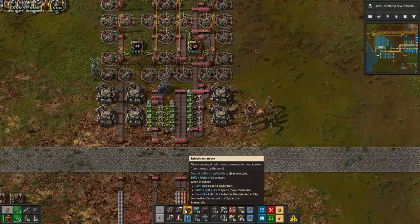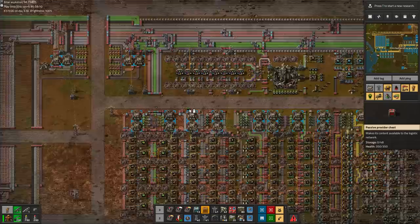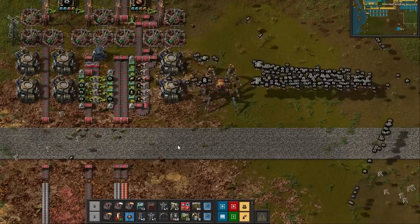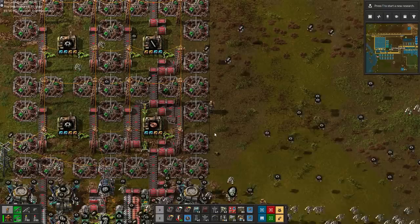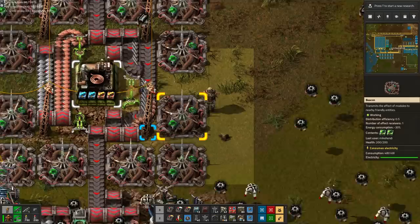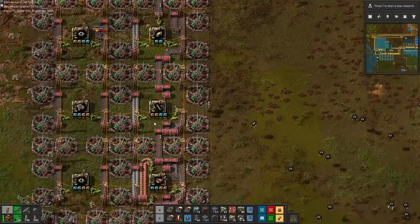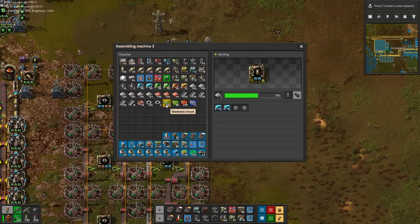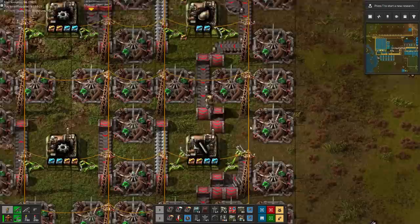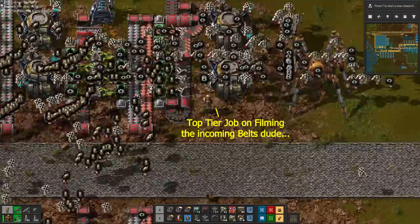Before connecting the input belts and allowing any new production, we first need to move over the existing buffer from the old base. With the requests already set for the new buffer chests, all we need to do is change the old buffer chests to provider chests. While I'm very focused on showing you my incredibly clever belt shenanigans for the copper wire, iron sticks and different pipes, I totally miss the fact that the iron supply for the gears is not working due to a missing underground belt, or the fact that expensive tier 3 productivity modules are scattered around the floor. Pick them up already — OMG!